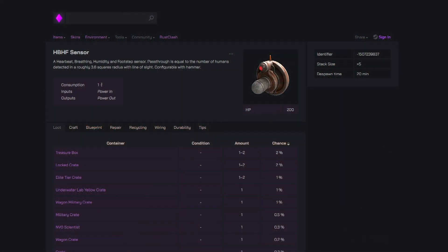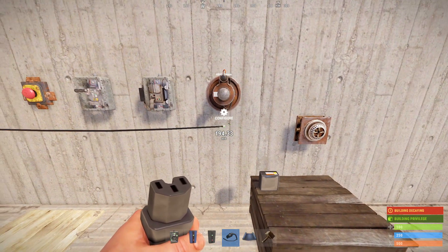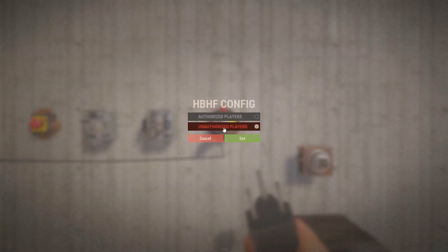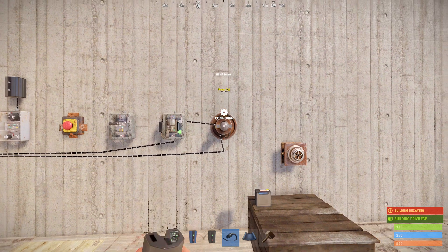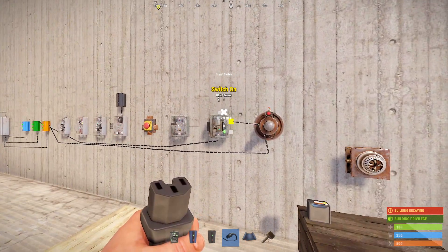Then we've got the HBHF sensor, which is basically a motion detector. If you give it some power, you can toggle between three different states: authorized players on the TC, unauthorized players on the TC, or both. When it detects a player, it will output one power, which can be used to toggle something. Here you can see I set it to authorized players and used it to toggle on a smart switch.